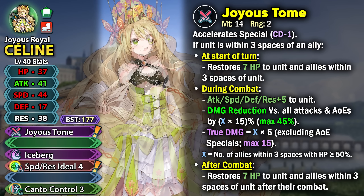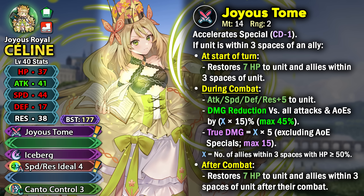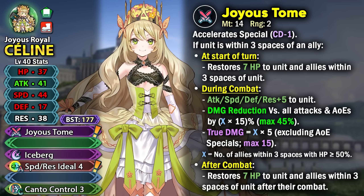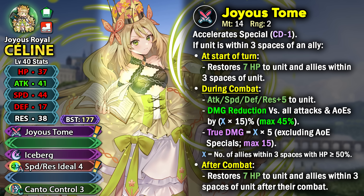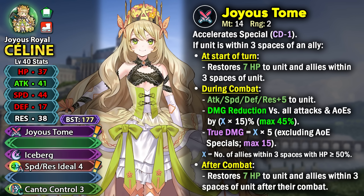This makes her excellent on a Summoner Duels S team where the frontliner with Finish and Bulwark skills can stack up a lot of healing. Selene is a hybrid unit who can hit hard with true damage, survive with damage reduction, and provide healing support. She has base 41 attack for strong nuking, base 44 speed, and base 38 resistance helpful against AoE specials. Her defense is low so she depends on damage reduction to survive physical attacks.